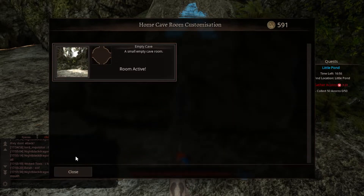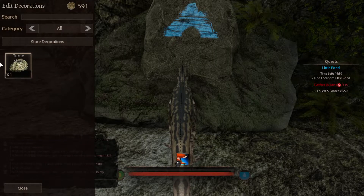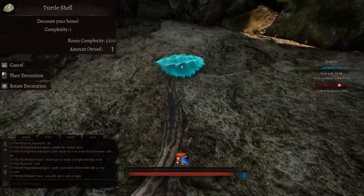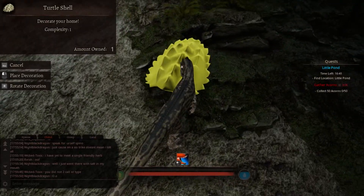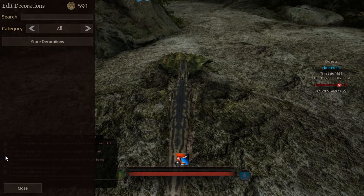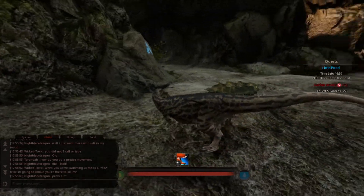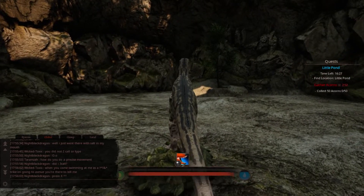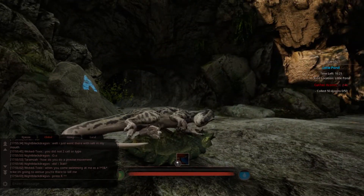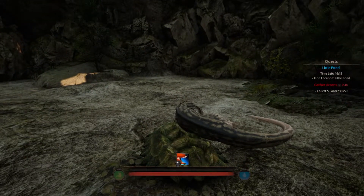I think if you want to customize these rooms you need to click on them — Room Active. Place decoration. So we have a turtle shell — oh, that is a big shell! Where do I want my turtle shell? We'll just put it here. I can just press escape to get rid of that. We have a turtle shell — do we actually walk on it? We do. It's a very spiky shell but I'm going to go to sleep on it anyway. Perfectly normal, perfectly fine. That is the home caves.